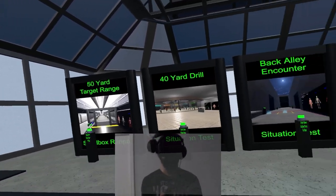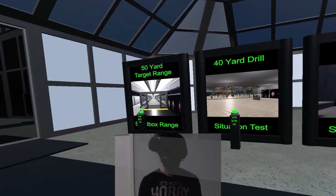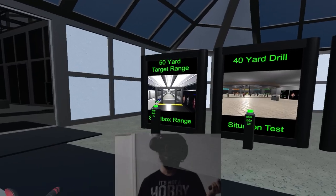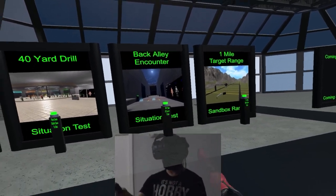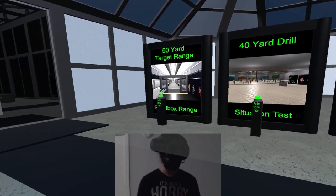Over here on the range side we have what's come along so far. We have sandbox ranges and situation type maps. The sandbox ranges are for engaging a single target at short or long distance and getting the feedback directly from the board. The situation tests are based on the idea of creating a situation against a one-on-one target and engaging and passing or failing the test based on how it's set up.